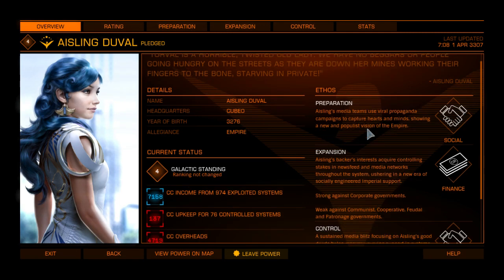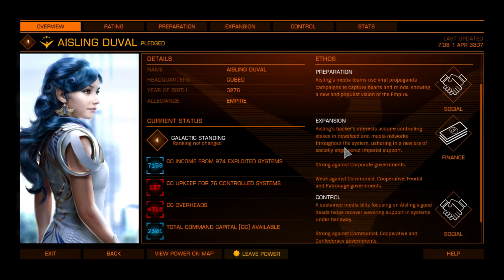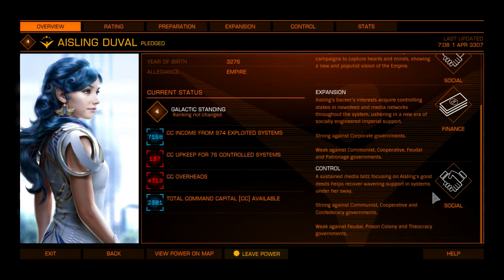There are two different types of things we can do to gain merits, which give us the ratings. We can prepare - you can take propaganda to new areas, to new systems, and try to get them to switch to her side. Expansion is when you're actually trying to do it, and then control is when you're trying to keep one of her systems under her control. Technically you can have two different powers competing for that control, so you can have another player trying to take over one of her systems, and we help to fortify those systems.